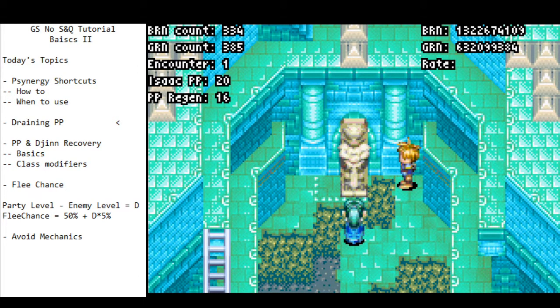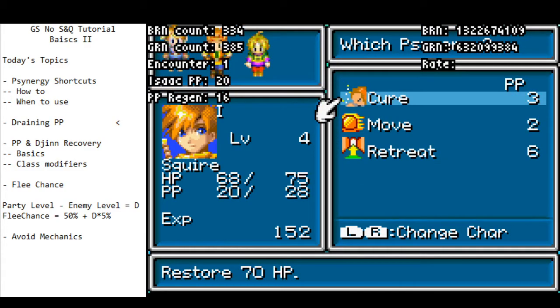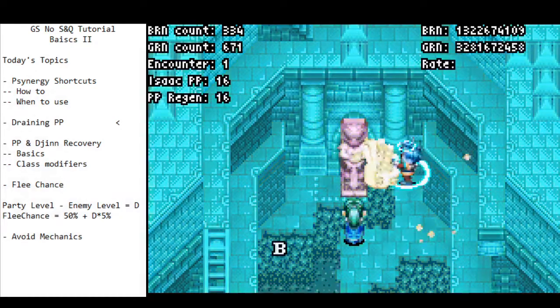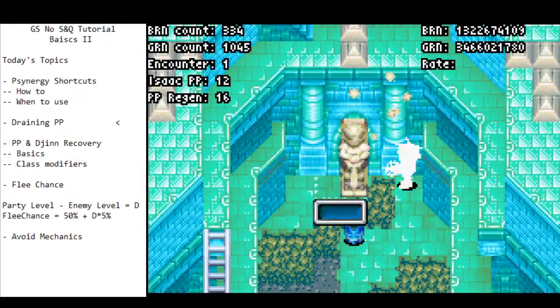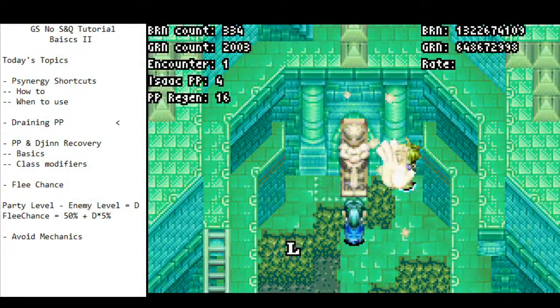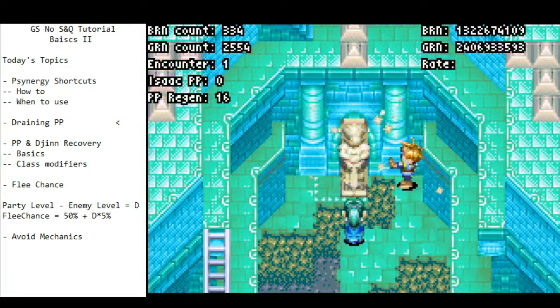It's faster than any other method we know, aside from healing with cure and whatnot. Cure is obviously very fast. Cure Well is even faster, but you can only do that finitely many times. For example, if you're in Lama Khan Desert, it's very easy to do a bunch of cure wells to drain your PP, but you're not always going to have access to that. To illustrate how quick move cancelling is — I've got 20 PP, just mash L and B to cancel it — and there we go, we've drained all our PP.